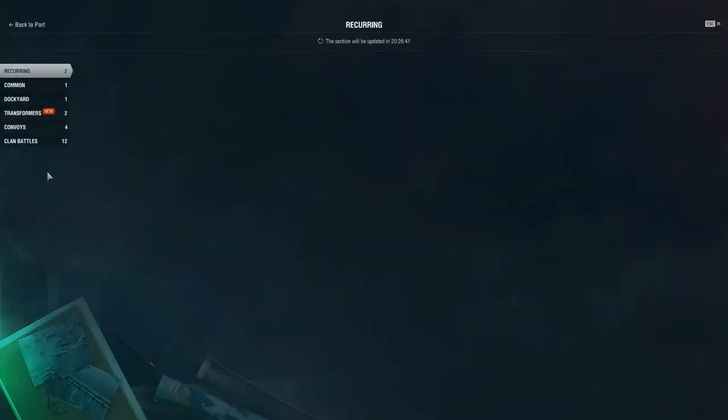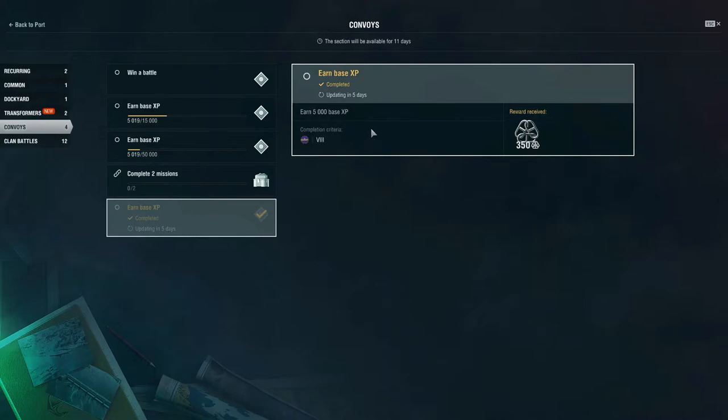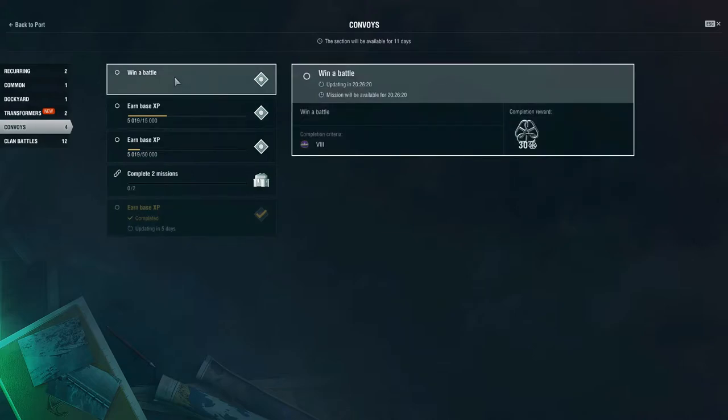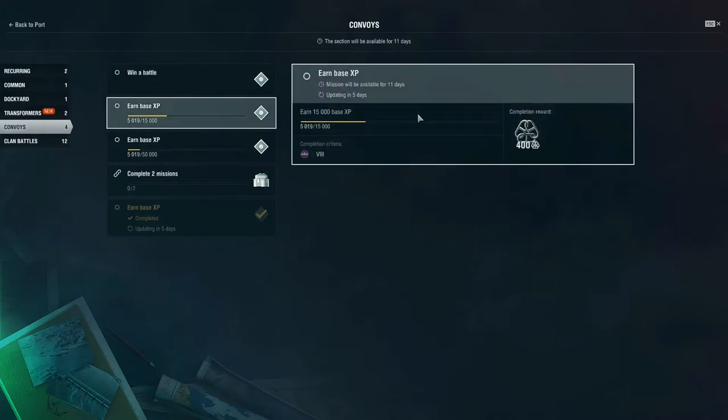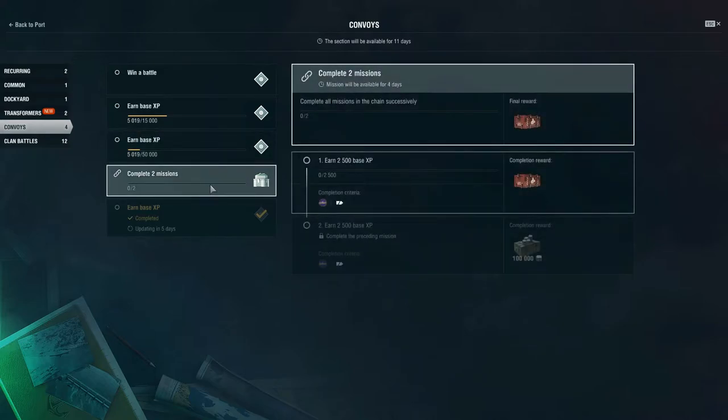The other way, which you don't see as often, is combat missions for community tokens. They had one where you earn 5,000 base XP and earned 350 community tokens, and another like 'win a battle' for 30 community tokens — not a lot, but it helps. There was also a 400 community token one, and one for 550 with 50,000 base XP in convoy. Completing two missions also gives resource containers and 100,000 credits.